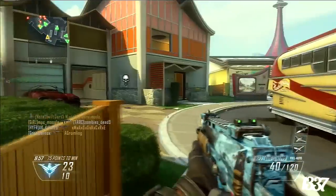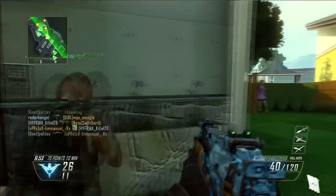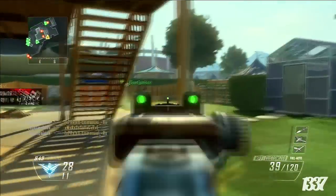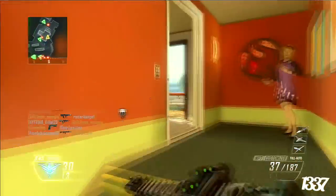The gameplay you'll be taking a look at now is some Nuketown action. I was pub stomping these people because they were talking trash on me and I was getting a little sick of it, so I decided to whip out my MP7 and use this awesome strategy — running the UAV, Counter UAV, and Hellstorm Missile.